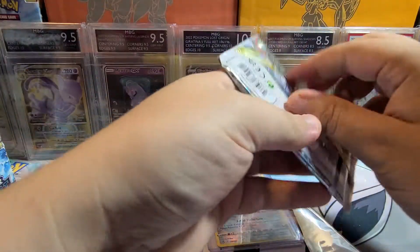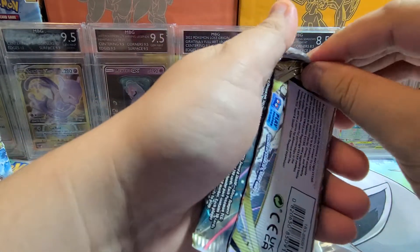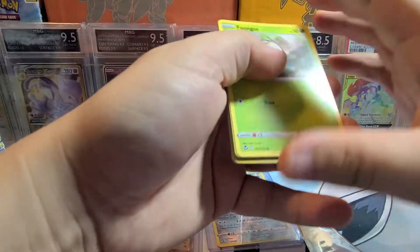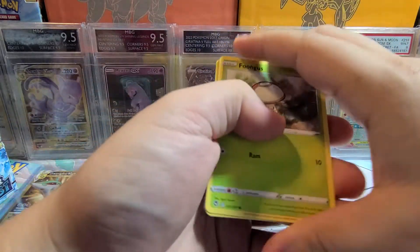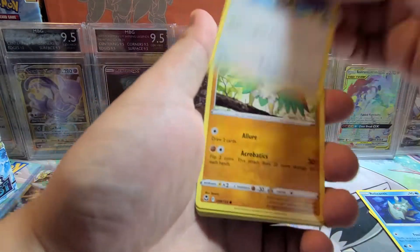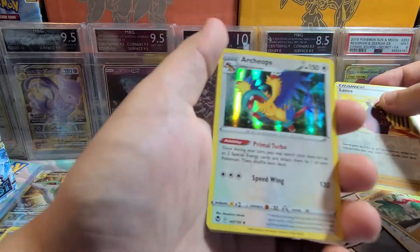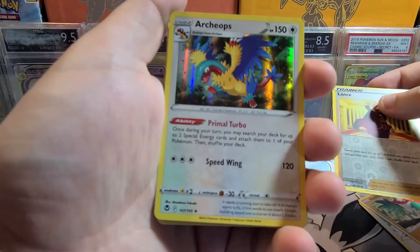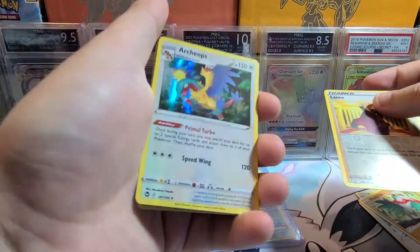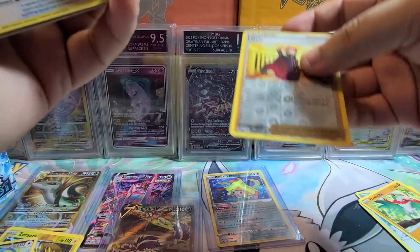I'm gonna keep asking for Trainer Galleries every time I open a pack. Halucha and Hollow Archeops — I know this card is extremely playable along with Lugia V-Star, definitely one to look after. It's gonna be a little bit more valuable than other regular hollows.